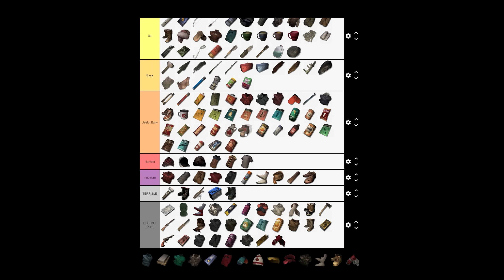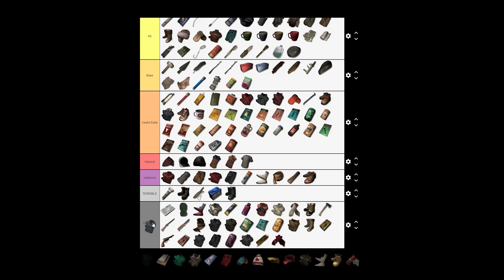Trail boots are probably my preferred early game shoes before I craft any. The warmth bonus isn't great, but they are 30% waterproof which is pretty good for shoes, and they don't have a big stamina penalty. I would pick these over running shoes or work shoes. I think we're in the home stretch — time for another lightning round.